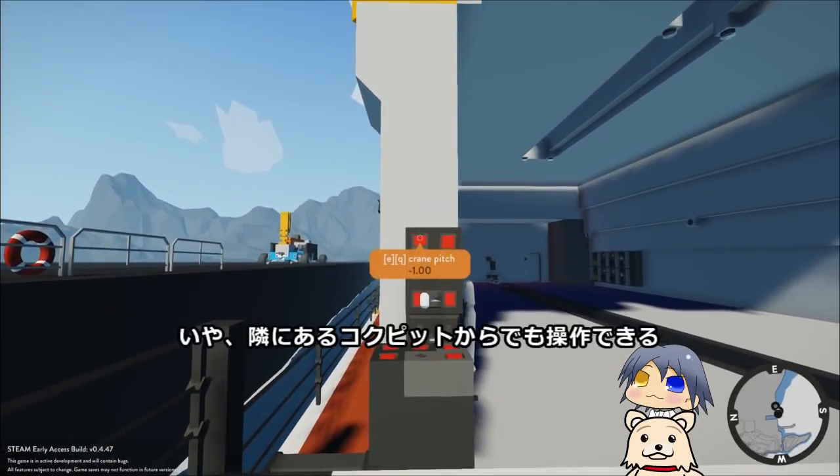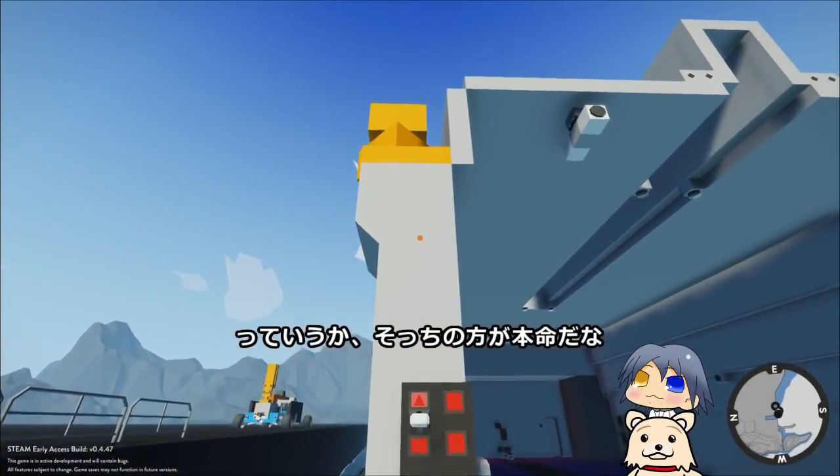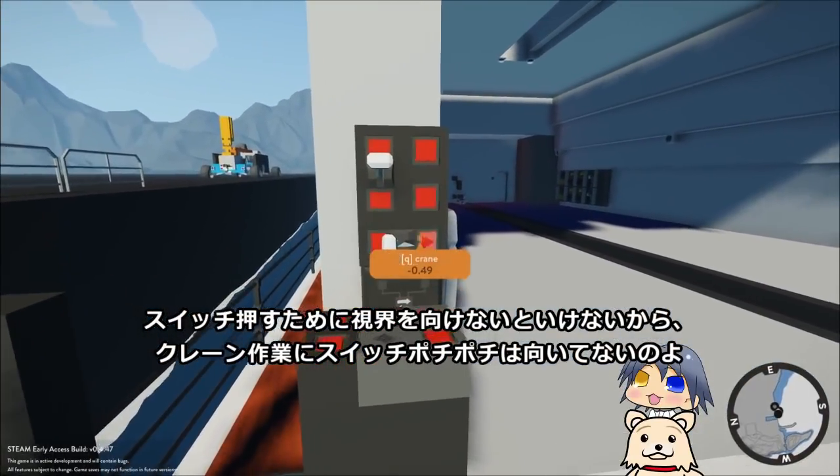戦況や時代に応じて、階層で武装とか仕様が変更されていくのって燃えるな。こっちのクレーンは船首と違って大型のクレーン。船首は漂流する小型ドローンの回収とかで使うのに対して、こっちは甲板に積み下ろしたりするためのクレーンだ。こっちはポチポチっすか？いや、隣にあるコクピットからでも操作できる。クレーン作業にスイッチポチポチは向いてないのよ。